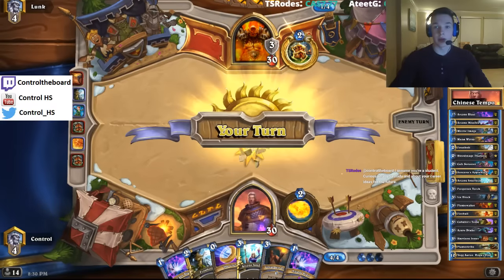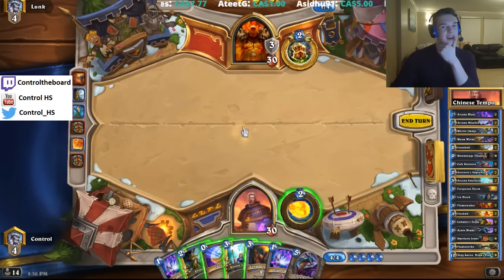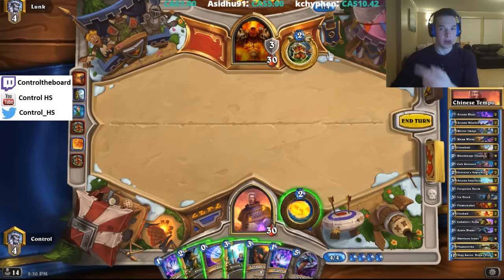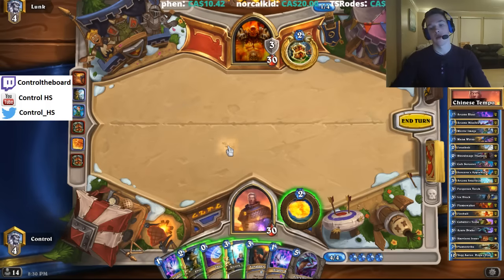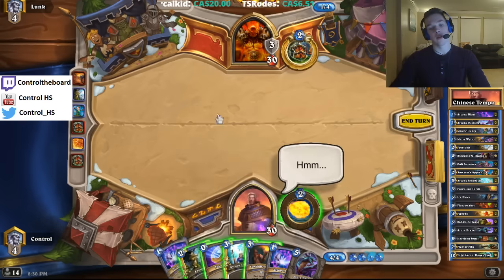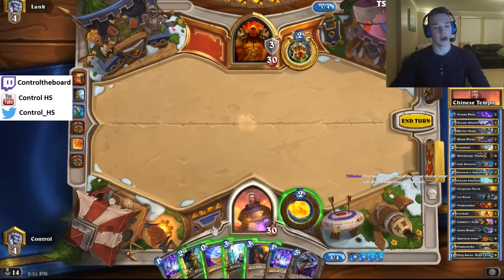Damn, that was the wrong one. Okay, so he did a Bash. Do we want to coin Azure Drake? Honestly I think it's fine here. If he has Shield Slam, we're in a bad spot because he can just Armor Up and then Shield Slam. Arcane Blast can't really draw us into anything good this turn. But we could do that, then use Azure Drake, Coin, Arcane Blast and clear anything he plays the turn after. But I think this is just too slow — another turn of just gaining no tempo is not good.